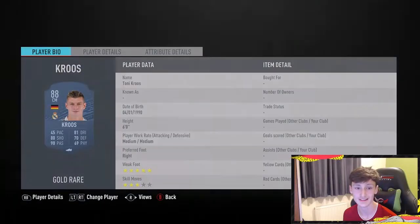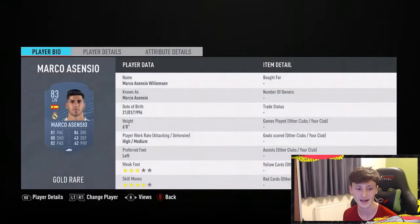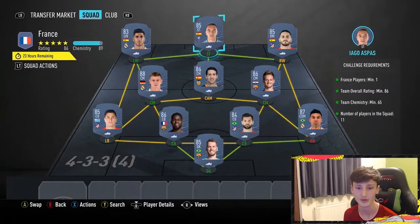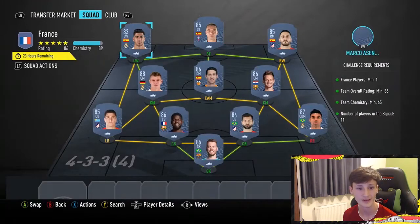Moving on to midfield, we've got Tony Cruz in left centre mid and Ivan Rakitic in right centre mid. In CAM we've got Parejo from Valencia, and then up top in the attack we've got Marco Asensio at left wing, Koke at right wing, and then up top at striker we've got Iago Aspas. So that's the first one - you've got tons of chemistry in this concept team.